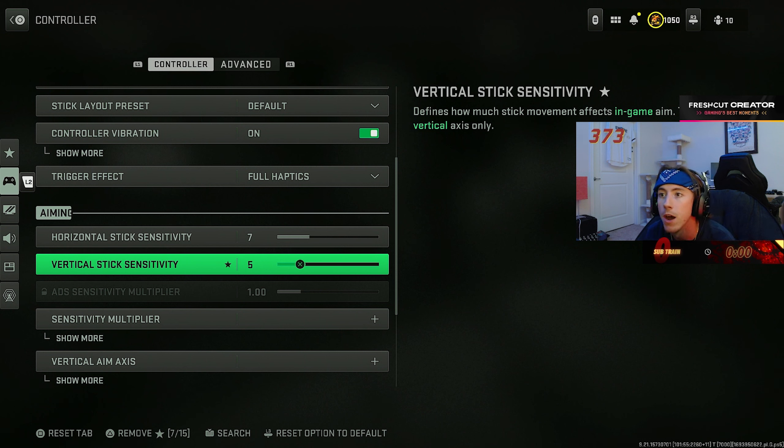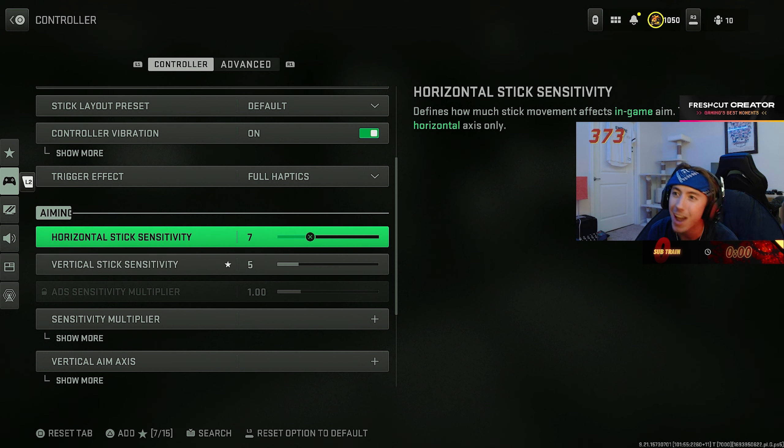I play on a different vertical sensitivity than horizontal. Way back when jetpacks were a thing, I played on 7/7. Then in World War II, when I never had to look up or down more than a second-story window, I turned my vertical sensitivity down a little — I felt that helped me beam people off head glitches and fine-tune aim with snipers so I don't get a hit marker.